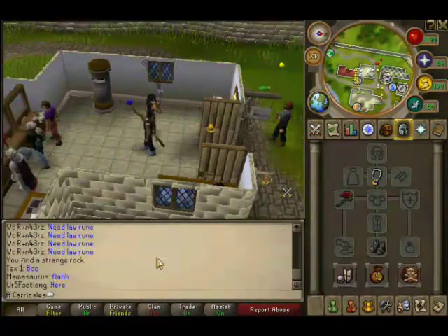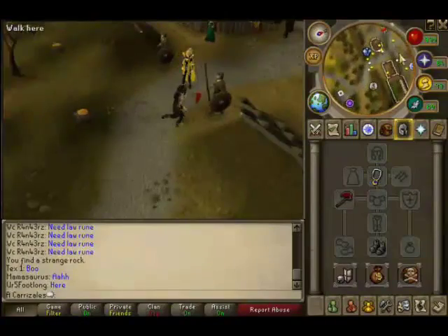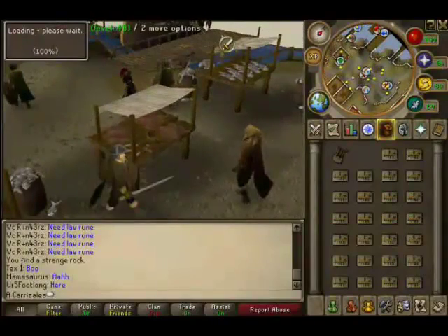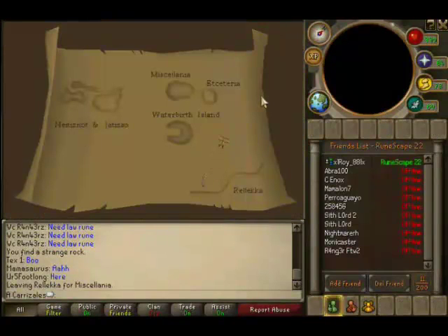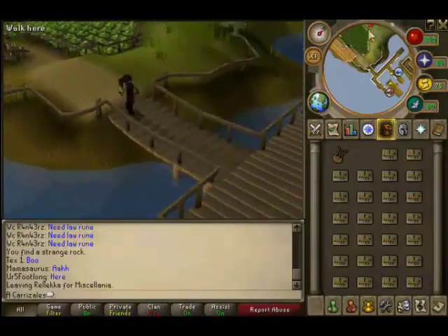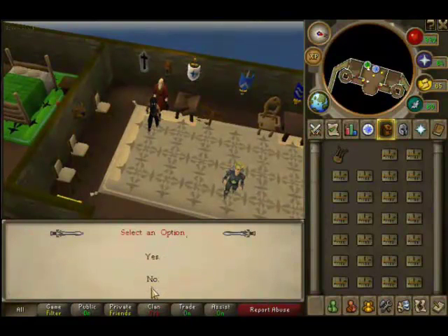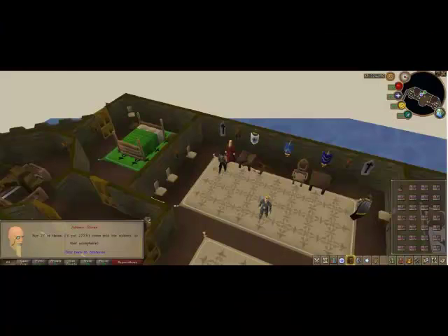Once done you have to go to Miscellania. I am going to teleport to Rellekka now and then take the boat to Miscellania. Once there, go to the advisor for your kingdom and use the furniture you made on him — he will put some money in for the workers in exchange for the things you donate. I know 5.8k is not a lot, but if you make mahogany tables he will give you 27k for a full inventory of them.